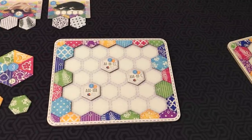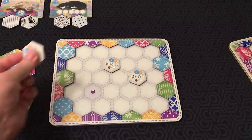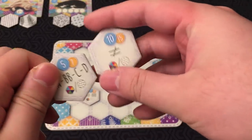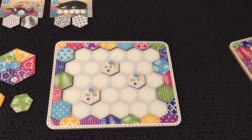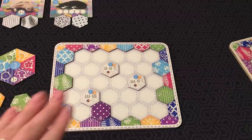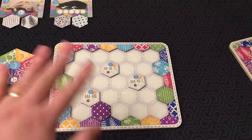You have these design goal tiles on your board. You choose these at the beginning of the game. There are six different ones it can be — you reveal four and choose three. Once you've placed a tile, you check your quilt board to see if you've gained a cat token and/or button token. If you do, you put the token on the tile.